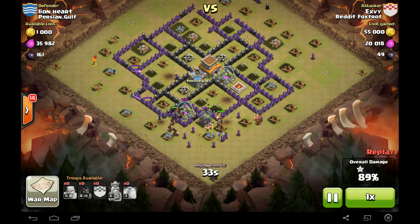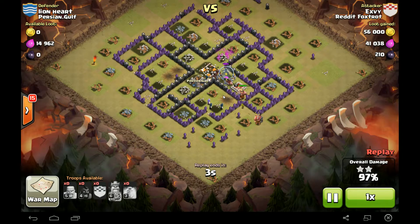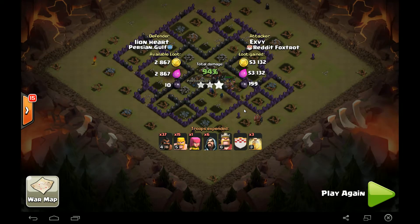Not much left to do now, just a few more seconds left. Hogs are helping out with the cleanup. That was that last Giant Bomb. There goes the Town Hall. BK broke through, and we got three stars. Just to recap: we got 37 level four Hogs, 15 level five Barbarians, one Archer, six Wizards, level six BK, and three level three Heals. Nice job.